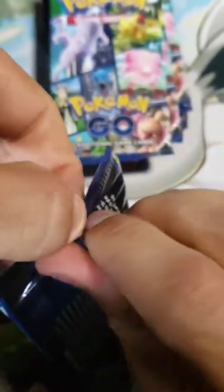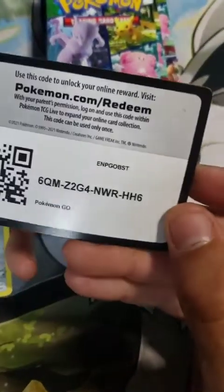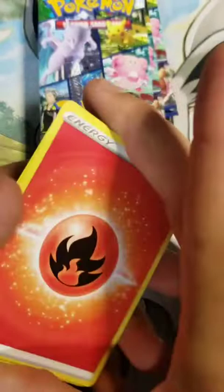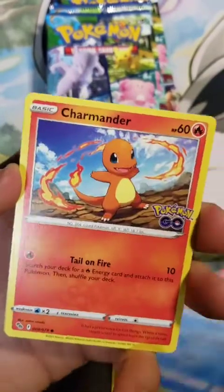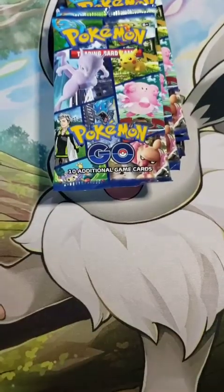Definitely going to fill a spot in the album. We are starting off pack number one with a big hitter card. Jumping right into pack number two. Fire Energy and a Wartortle, Unfezant, Lure Module, Meltan this time, Aipom, Magikarp, Charmander, another Eevee, the Reverse Zatu. And this pack we're going to have a Lapras Holo — very nice.